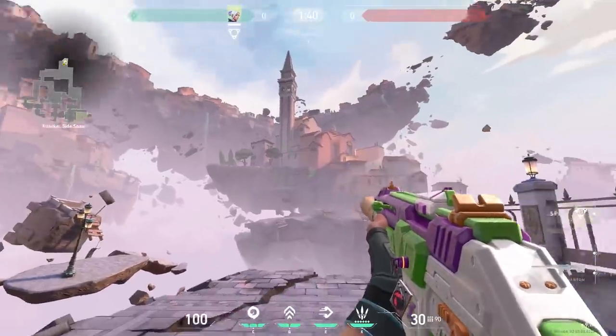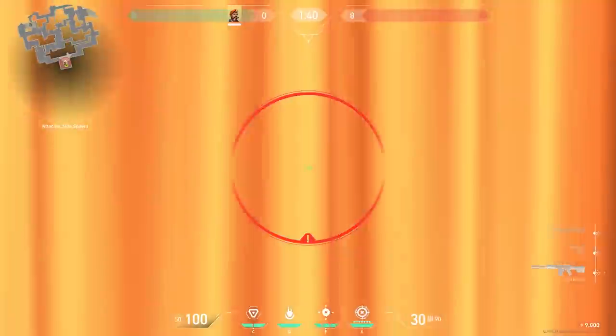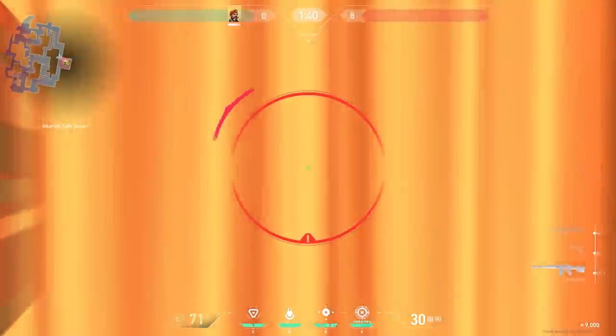The background over there is not 3D by the way — it's 2D. Brimstone is the only agent where a single ability can be lethal to himself: his Q and his ultimate.